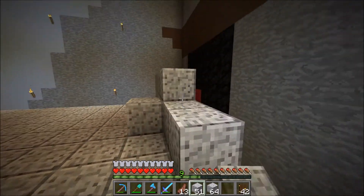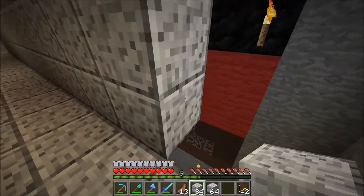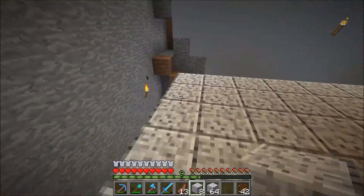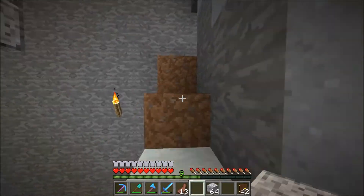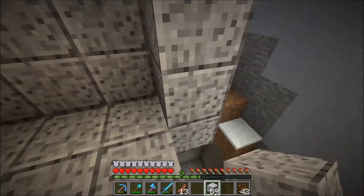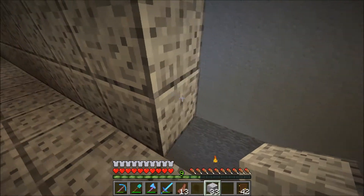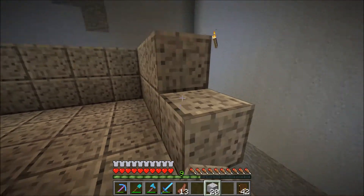Now we just have to build two high all the way around. I'm just using diorite because I had a lot of it, and you're not really going to be able to see it, so it doesn't matter what it looks like since we have this head around it. I don't think this iron golem farm is going to be super efficient — it's probably going to get us enough iron for what we do, but it's pretty easy to build, so that comes with the price of not being super efficient.